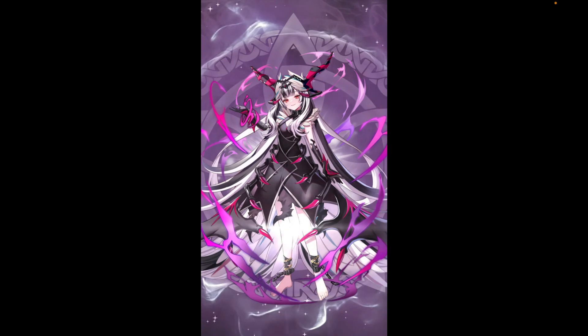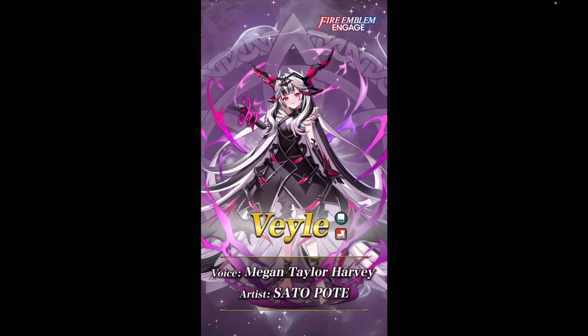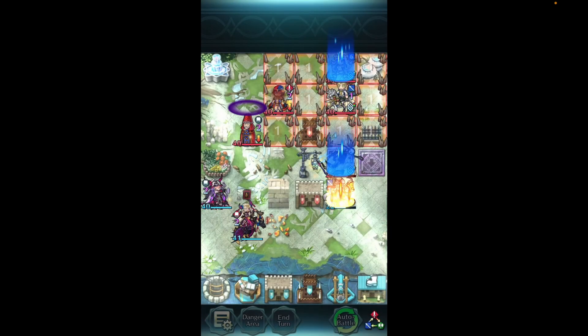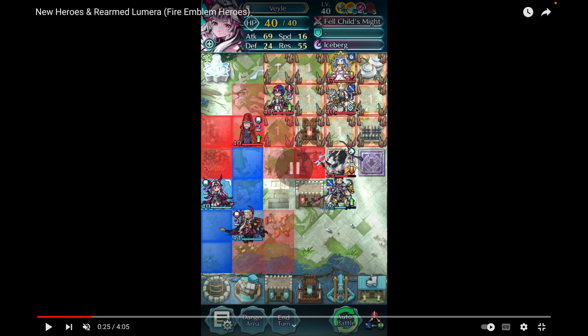Veil is wearing the crazy outfit she wears in Engage, and this time she is a colorless mage infantry. Some people are a little disappointed she's not using her dagger from Engage, but she'll probably get that later. Her stat spread is pretty much the same as her mythic — high attack and res with low speed and defense, as you'd expect for many mages. Her A skill is Crystalline Water Five.